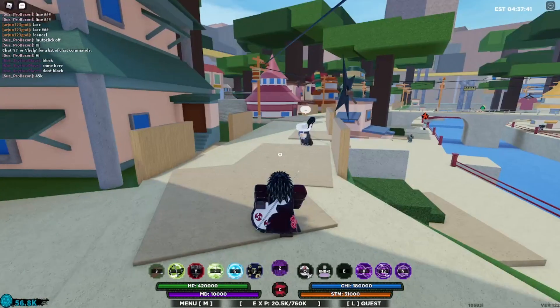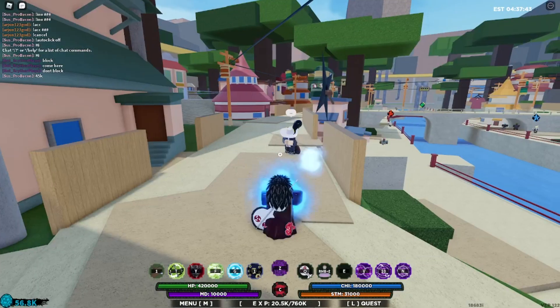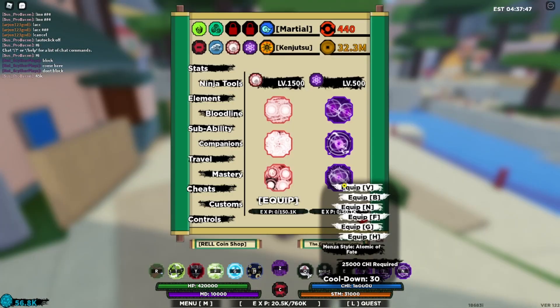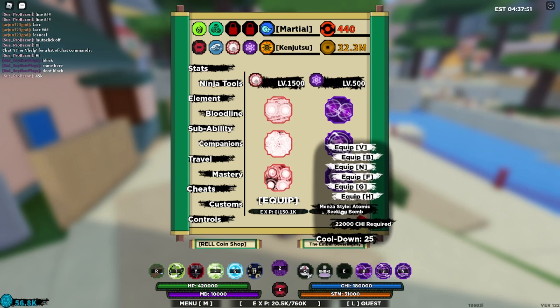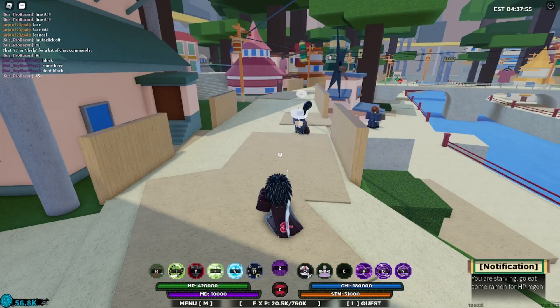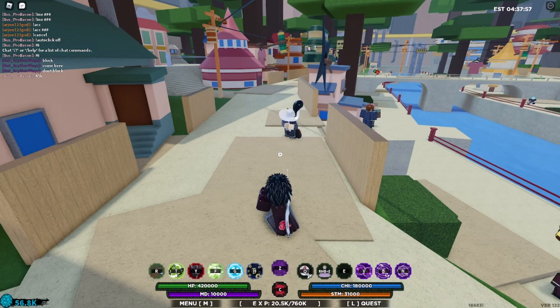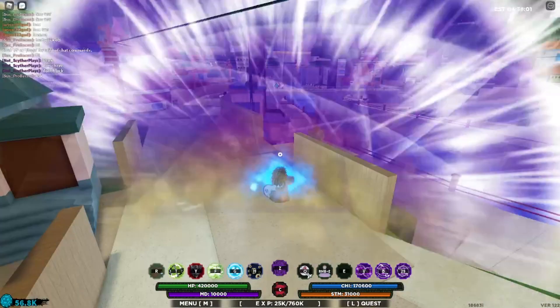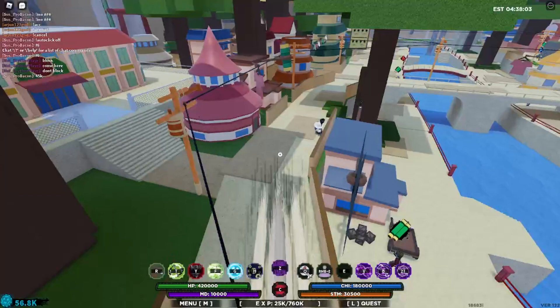That does about 45k damage. This is the last ability, called Menza Style Atomic of Fate. The second ability is called Menza Style Atomic Seeking Bomb. This is the third ability.